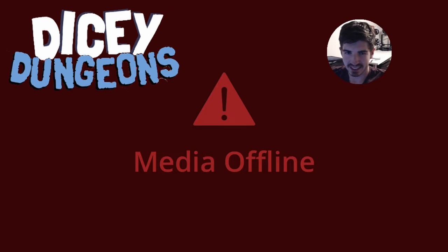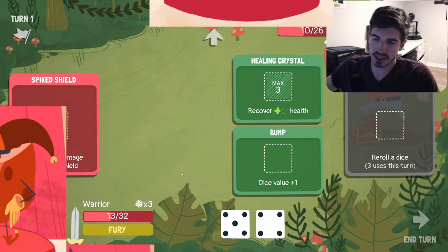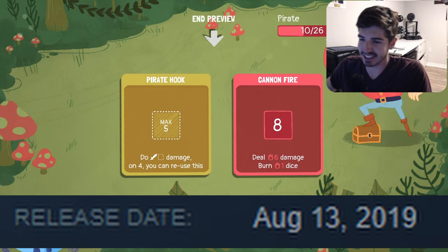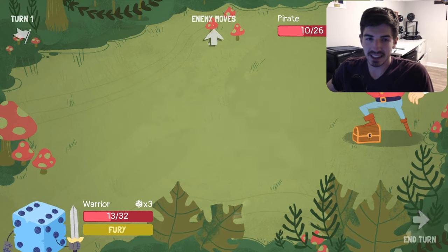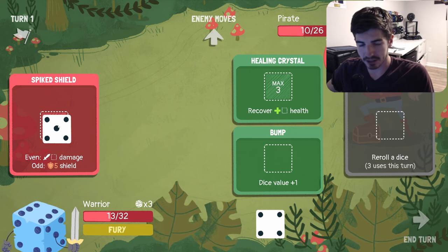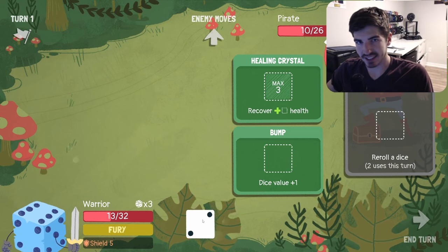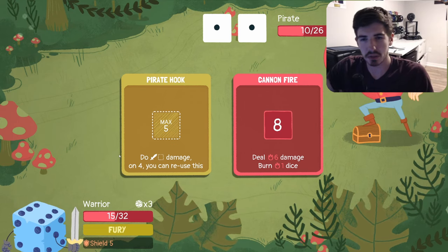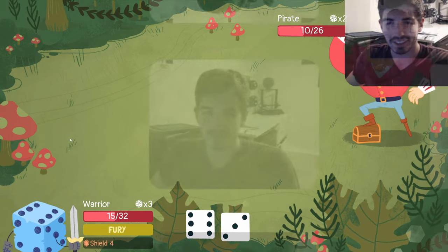We got dice. We got dungeons. It's all we really need. It's a roguelike dice-themed game where you have different abilities and you have to get certain dice rolls to trigger them. There's a ton of different characters and different synergies. This actually came out in 2019 — almost five years ago. I knew about it for a little while but didn't know it was that old. I'm just now getting around to doing it. We had our first game on stream yesterday — if you haven't seen it, check it out. It was a fun one.